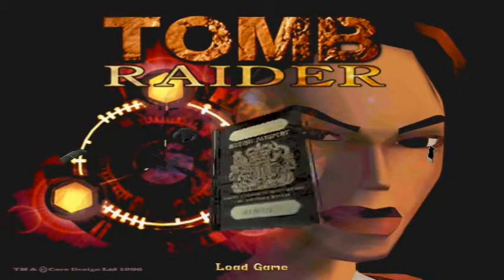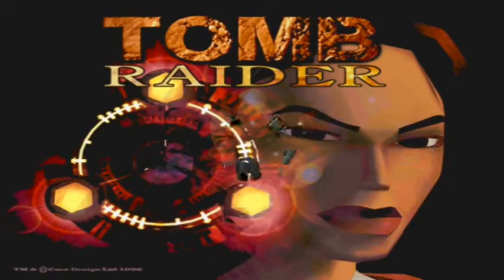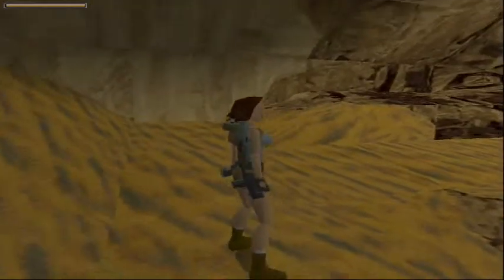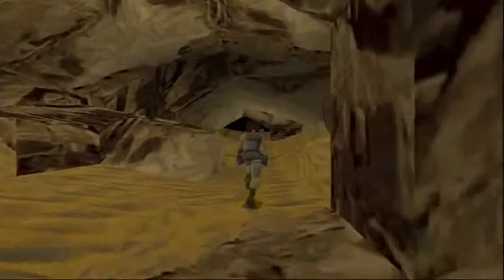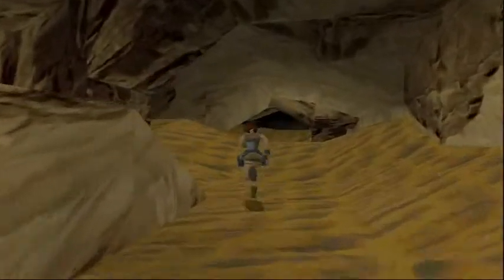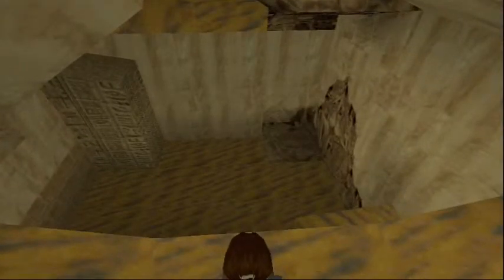Hi guys, this is GamingGuyThomas here, continuing on with Tomb Raider 1. We will be doing the City of Vilcabamba. This is the first level of the Egypt levels, and it's not a very long level — it usually takes around 20 odd minutes.